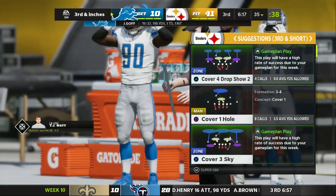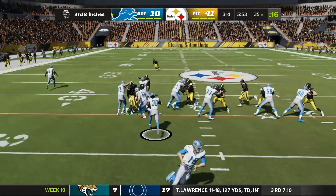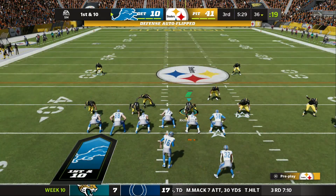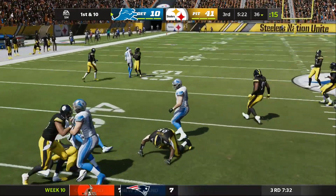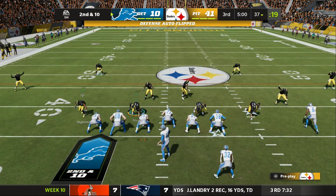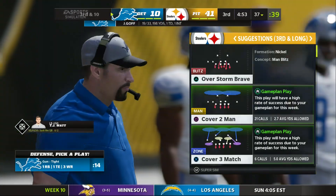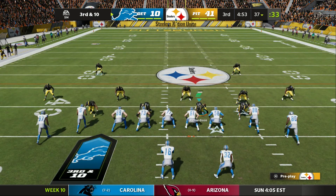Nine yards, and that leaves him just short, so it'll be third and less than a yard. They'll try and run for him — here's Williams — and he's able to get the first before he's taken down at the 36. From the 36, first and ten. They go back to the ground, this time Swift, and this defense really making things tough on him as they stop him for no gain. Over the middle and it's incomplete. These guys have punted four times already, and they're staring at a fifth barring a conversion here on third down.